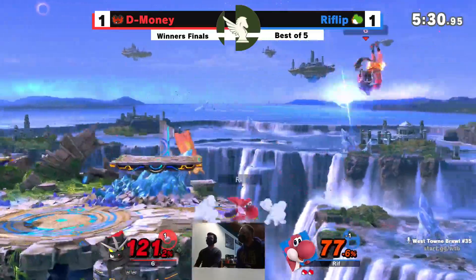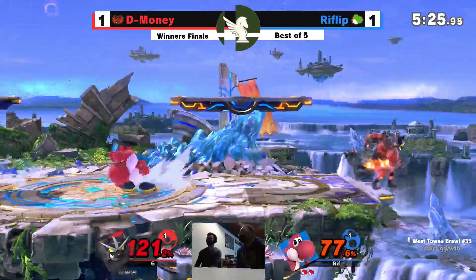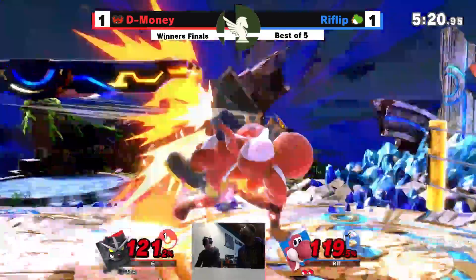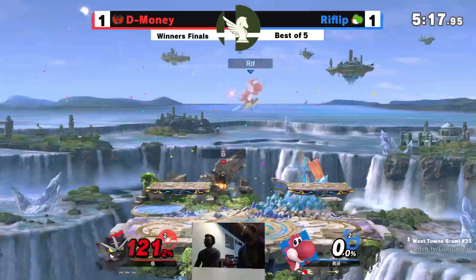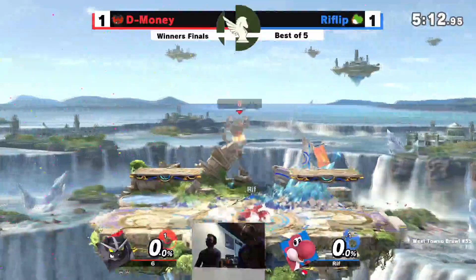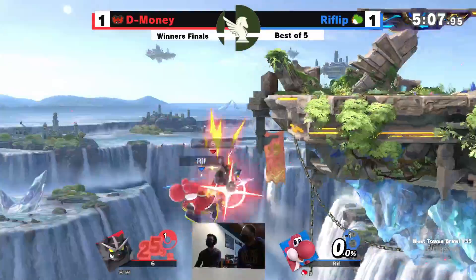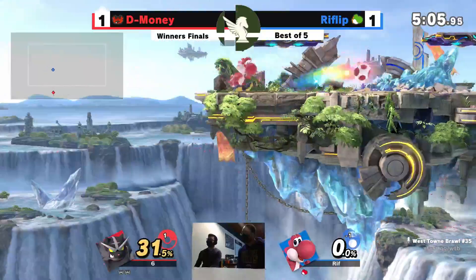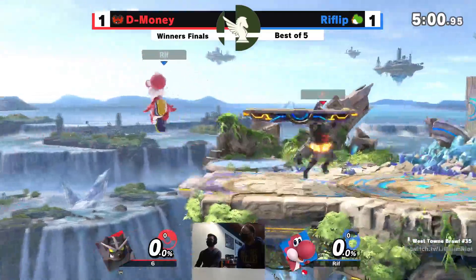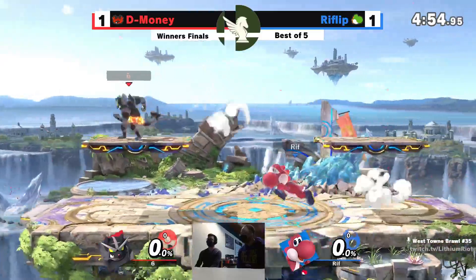Still revenge depth for this cat as Incineroar continues to try and secure this big lead. Big whip — that gets the job done. All of a sudden Rift Flip's staring down a stock deficit. The stage spike — that's a huge, huge swing. D-Money now looking dead even with Rift Flip right here, as Rift Flip has this Yoshi dashing around.